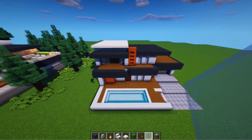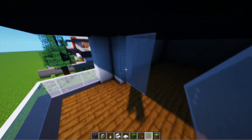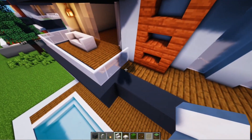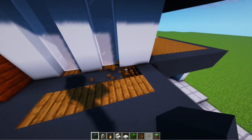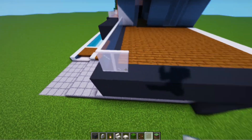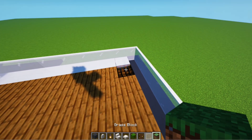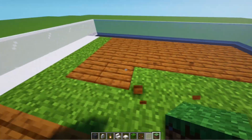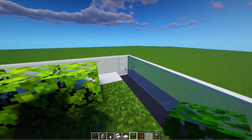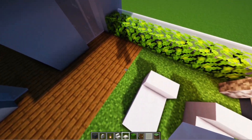Next we'll make the exterior decorations. We start by making a glass fence railing here. Then here we add a lantern for light. And in front we make a sofa. Then here we change the spruce wood planks to grey concrete. And here we add another glass fence railing. Then we demolish 5 blocks and change the floor to grass blocks. Then here we add jungle leaves. Then here we make lighting like this. And in front we add a lounge chair.